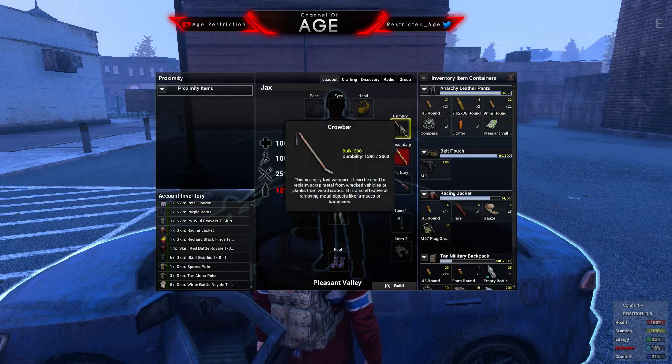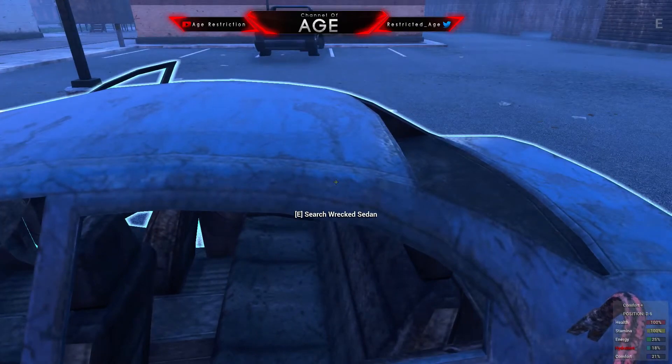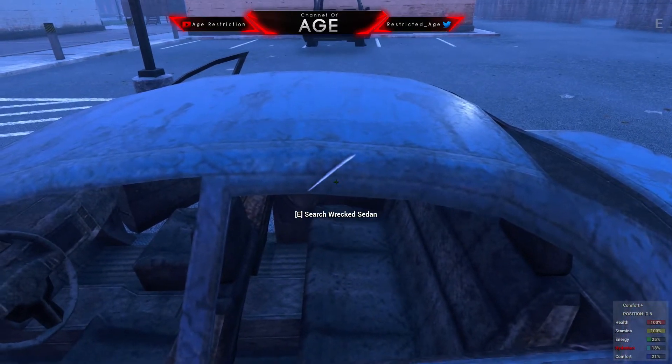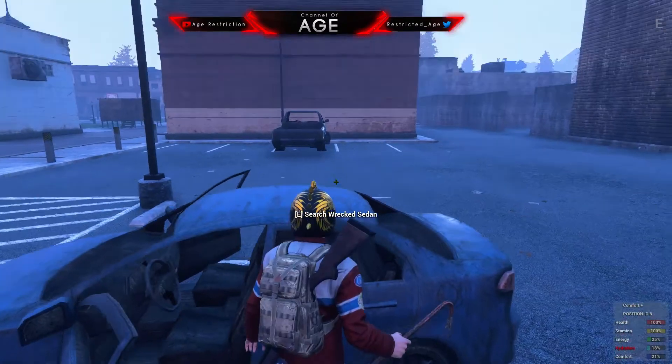My durability is now at 1290. So I have an infinite crowbar — I'll show you. You hit the car, your durability is going to go down, right? Yeah, it's gone down. It's now at 1266.